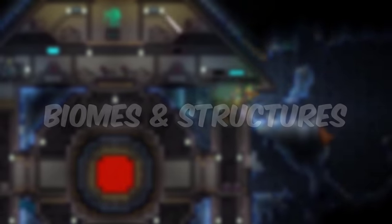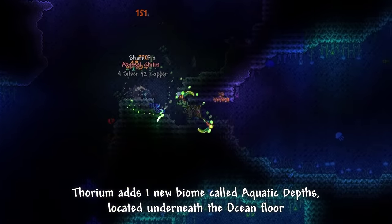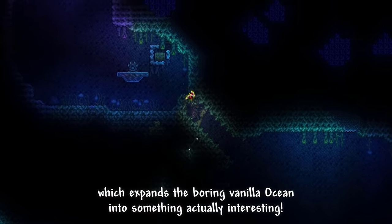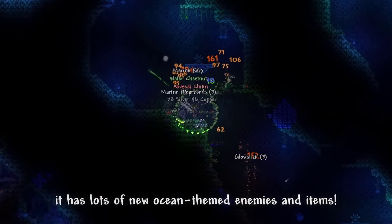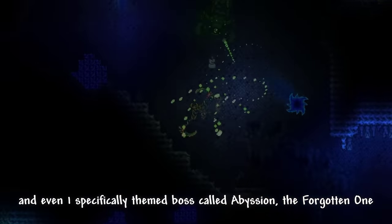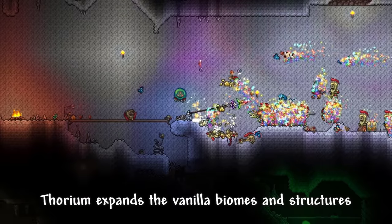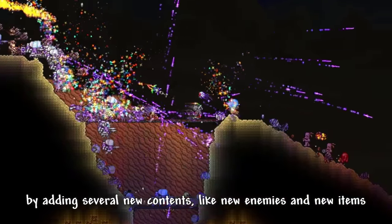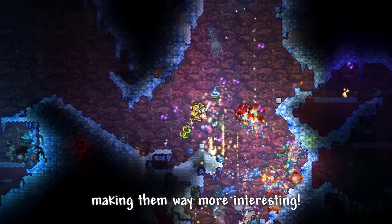Biomes and Structures: Thorium adds 1 new biome called Aquatic Depths, located underneath the ocean floor, which expands the boring vanilla ocean into something actually interesting. It has lots of new ocean-themed enemies and items, and even one specifically themed boss called Abyssion the Forgotten One. Aside from that, Thorium doesn't have any new structures, but it expands the vanilla biomes and structures by adding several new contents like new enemies and new items, making them way more interesting.